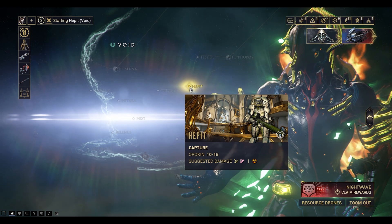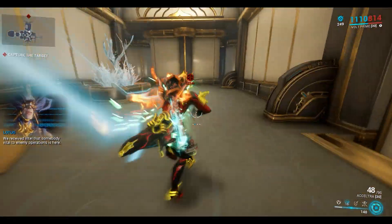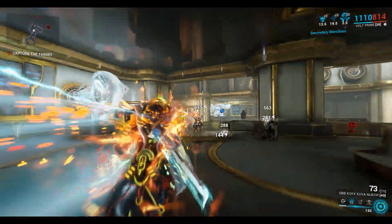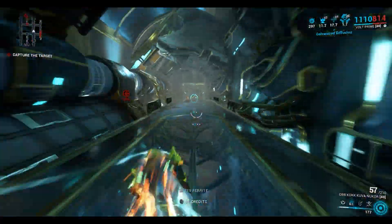We'll start with Hepat. I'm using Volt Prime for speed. The Epitaph Prime is Sevagoth Prime's companion weapon — it's a secondary.